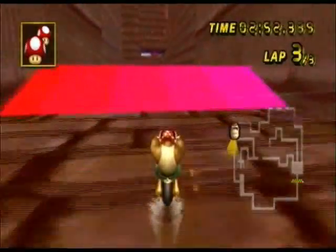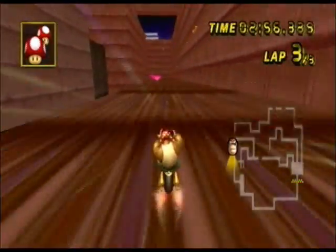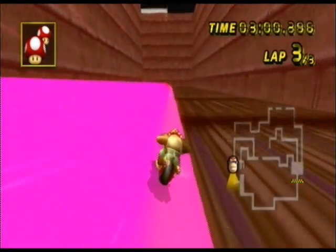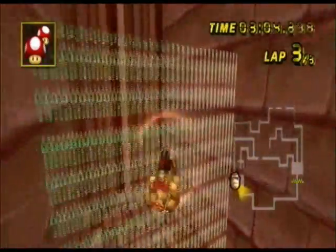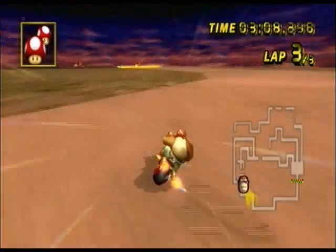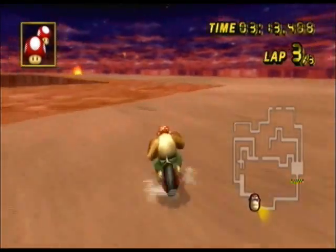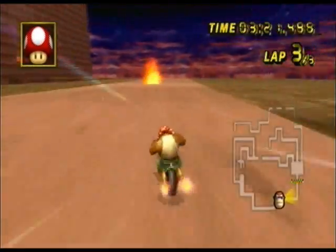Right here, instead of going straight down, if you trick to the right you can take this top path. There's a huge boost panel that you can land on, then get off and do a trick into the cannon. When you come out you get the boost of the trick — it's definitely faster than taking the bottom route, because the bottom route has no boost panel. Lap three is the same as lap two.